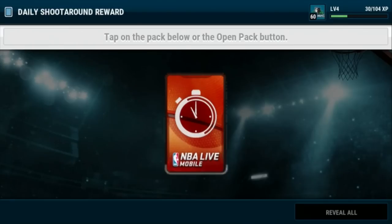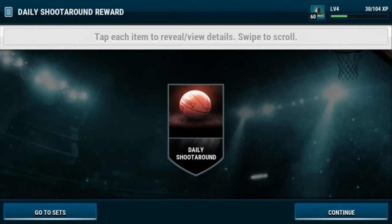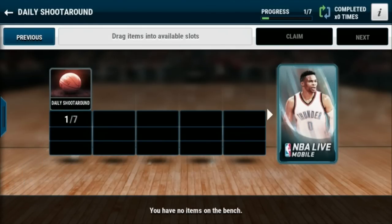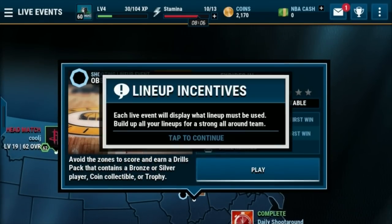Let's check out our pack. We reveal the daily shoot around reward badge. We've got one of seven — you've got to do it all week and then claim your reward, so we'll remember that. We did our daily shoot around, now let's go check out the obstacle drill.